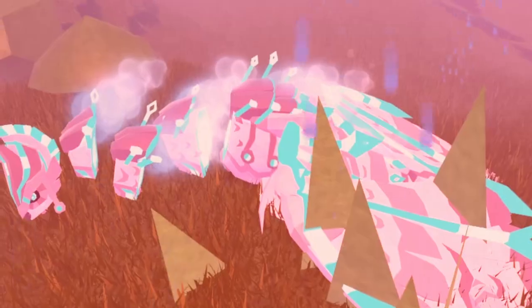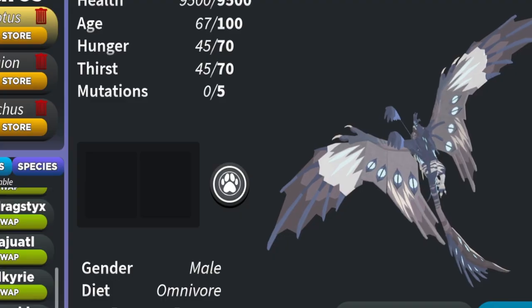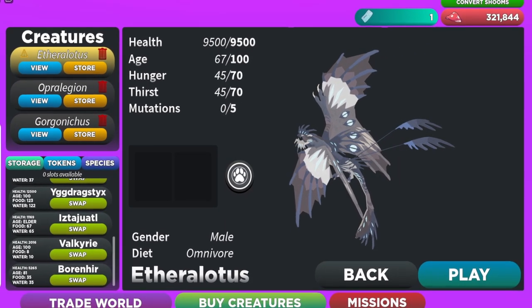The Aethera Lotus was secretly released with the owl creature that enjoys splitting its neck apart while sleeping. The only way to get the Aethera Lotus is through moderators and the official Creatures of Cenaria Discord.